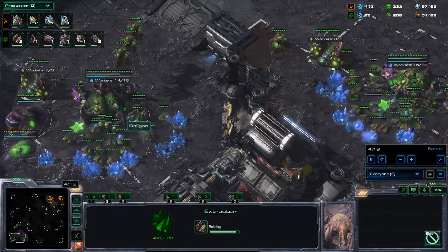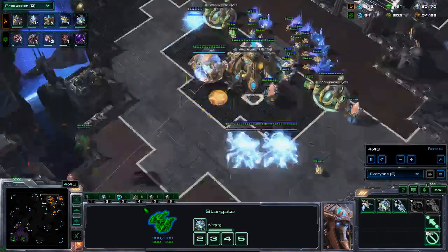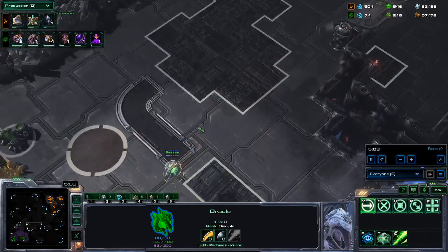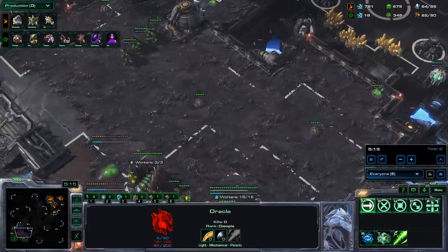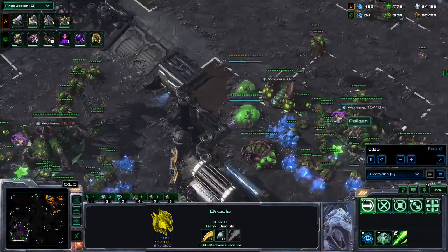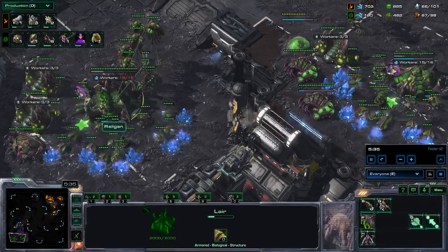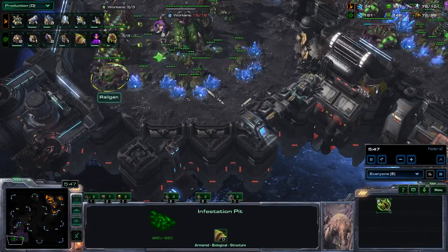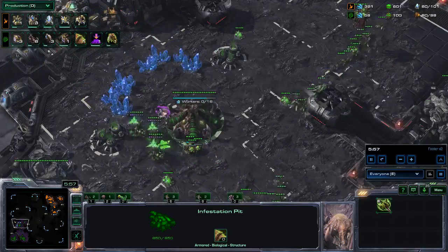I am going for the infestation pit after the 3-minute lair. I am placing down 2 spore crawlers because I spotted that he built a stargate — I can see the oracle flying across the map. One thing worth noting: this build looks like a 2-base mutalisk opener because you have the 3-minute lair, you take 4 gases, you build a lot of spine/spore links, and you don't really spend your gas.